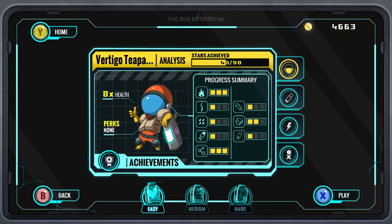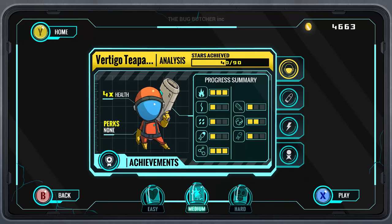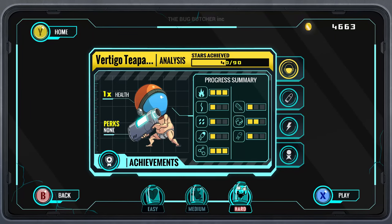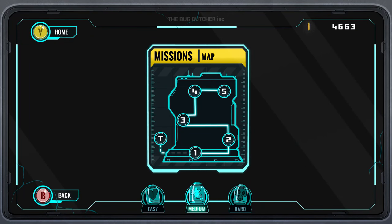There's three difficulties: Easy, which gives you eight times health — you can see you actually have a little bit of armor as well. Medium, which is four times base health. And then Hard, which is only one times health, which I think is actually just one health. But anyway, let's go ahead and play so you guys can see what this game looks like.